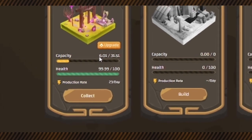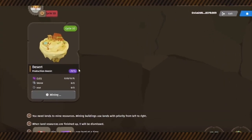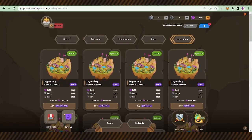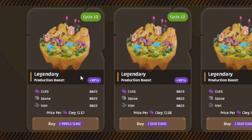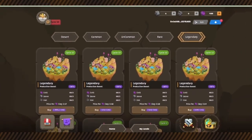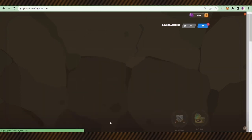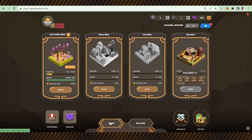The production rate can increase depending on the type of land you purchase. For example, for desert the production rate is minus 25 percent, and it is plus 30 percent for legendary. At the time of recording this video, the game is in cycle 10. Every new cycle reduces 5 percent of the capacity, daily production, and repair costs. For more information about cycles and the system, go to the white paper.